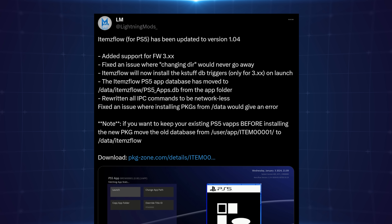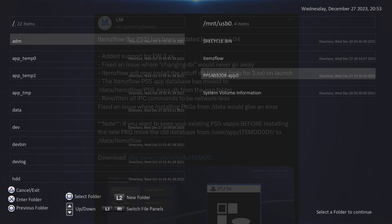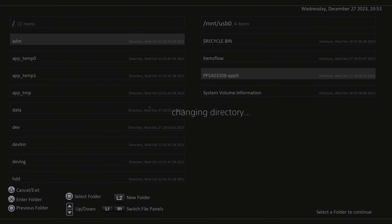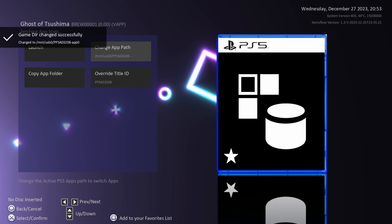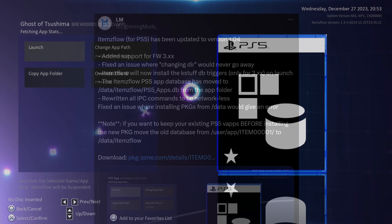There's also a new build of items flow updated to version 1.04. It adds support for firmware 3.xx, so people on 3.xx firmwares can now access items flow and run their game backups. It also fixes an issue where changing directory would never finish — quite a few people reported getting stuck on 'changing directory' when selecting the game dump folder in the PS5 app section.